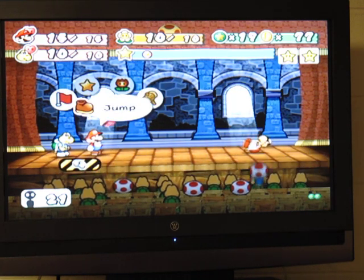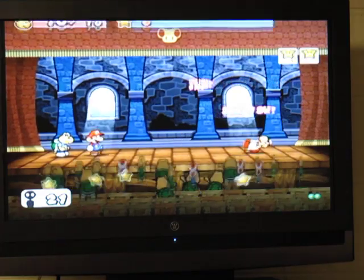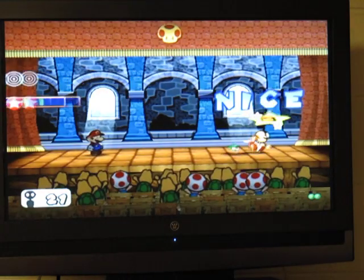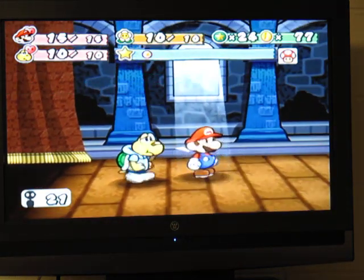If you see the X button prompt, look out into the audience to see who's ready to throw something. If it's a rock, press X. If not, just let the item hit you. The audience member always throws good and bad items, so keep an eye out for him.